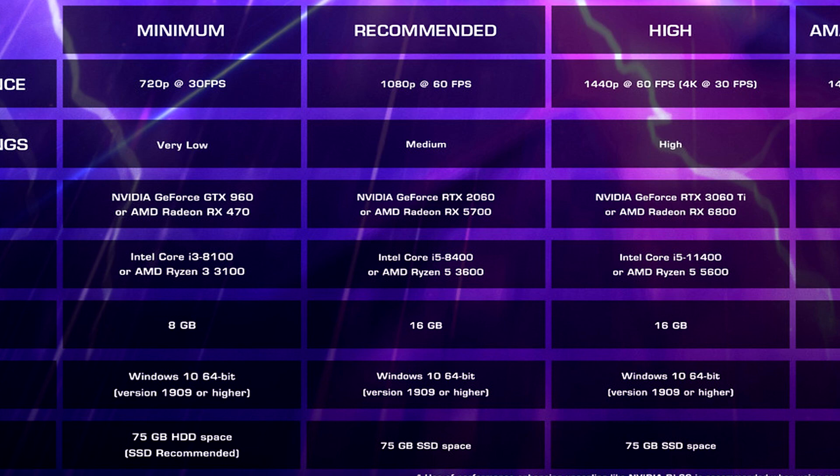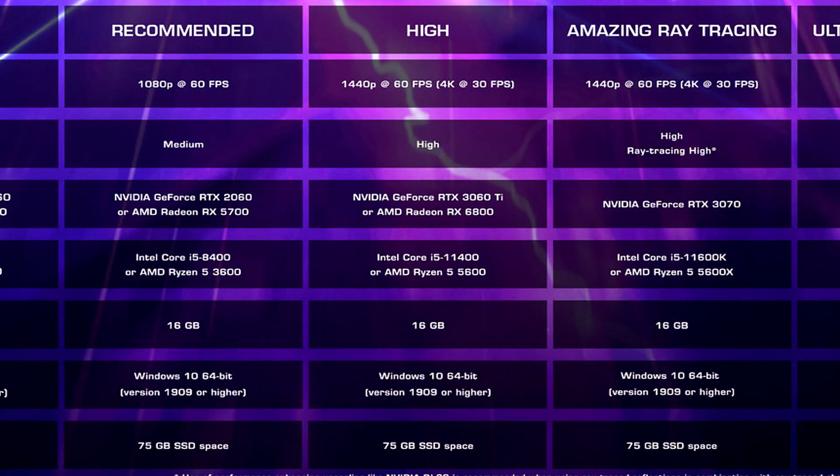Recommended is an SSD; minimum you can get away with a hard drive. The high tier — really the middle tier of all the specifications — is 1440p at 60fps or 4K at 30fps on high settings. GPU is RTX 3060 Ti or RX 6800, CPU is i5-11400 or Ryzen 5 5600, and 16GB of RAM.